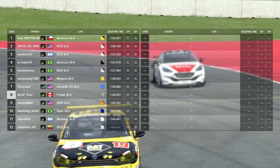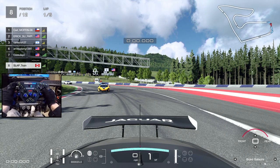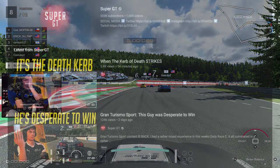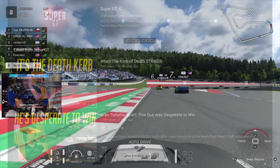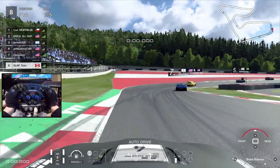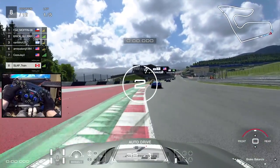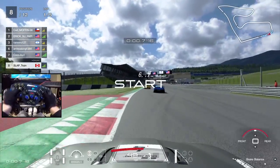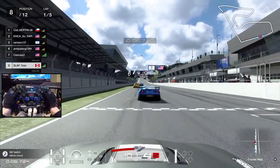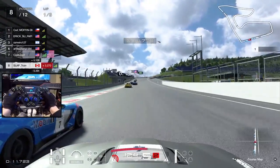We're 8th out of 12. Here we go — we've got the McLaren behind us, War Pig 6882. Rolling start on the Red Bull Ring, full throttle — and we are racing! Already making a move on the C7.